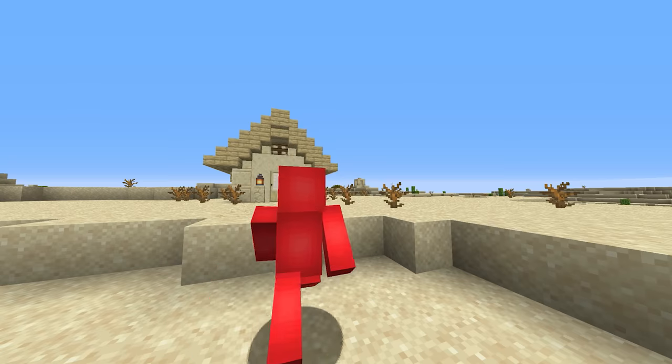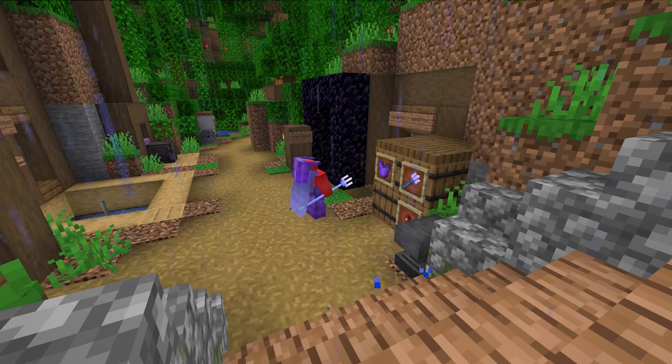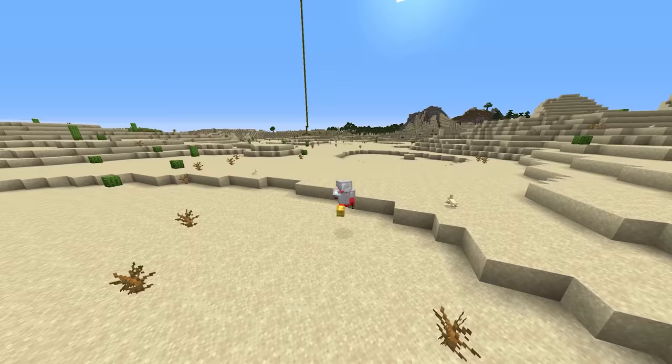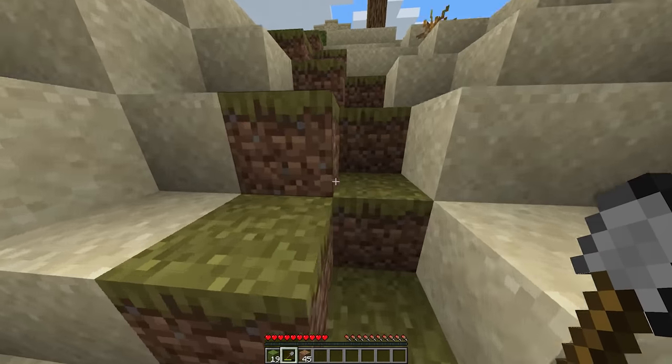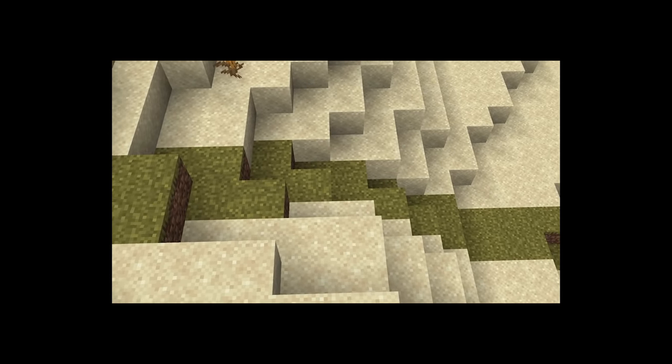Number seven: in a lot of ways, deserts can make great locations for bases. You don't have to worry about constant weather changes, and there are so many different sandstone blocks that there's plenty of variety to choose from. Though their oasis qualities leave something to be desired — who'd want to live in a place with grass like this? I understand it's accurate, but most of the time it just looks gross.